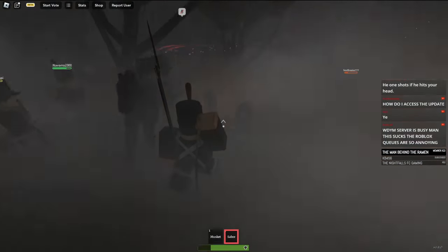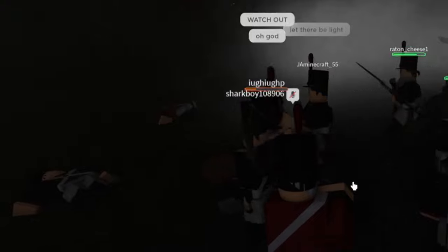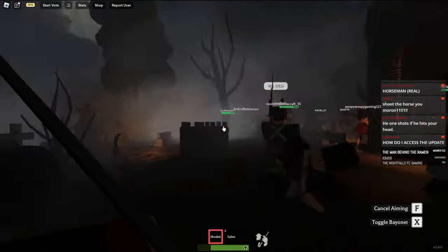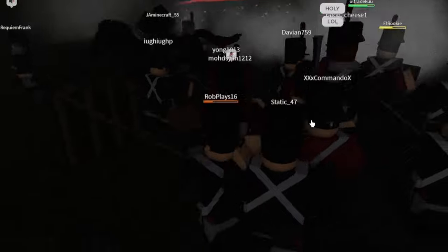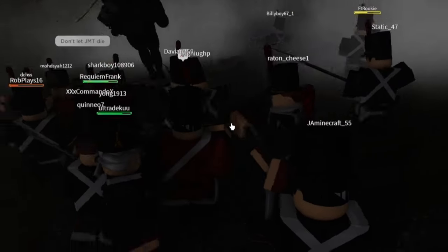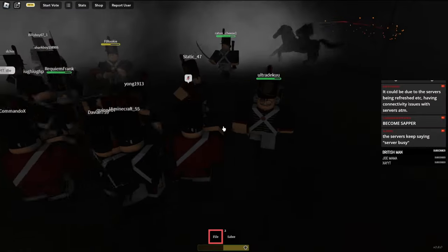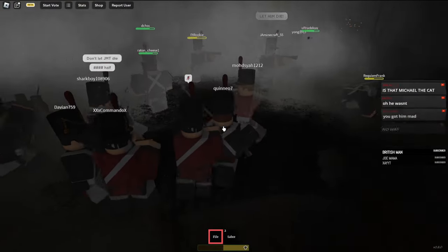The headless horseman has three attack patterns. He can run you over with his horse, which will do 25 damage to your HP. He can throw a pumpkin at you, which will do 50 damage to your HP. Or he can come up and completely instant-kill you - he can slice your head off. Make sure you stay away from this guy; his pathfinding is like aimbot. He doesn't throw his pumpkin until later in the round, so his first attack patterns are running you over or trying to cut your head off.